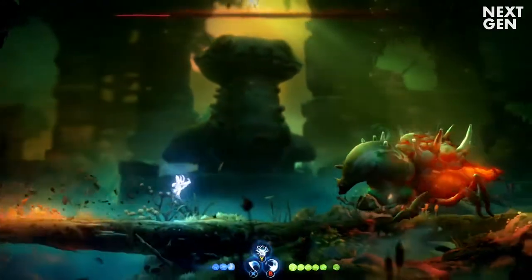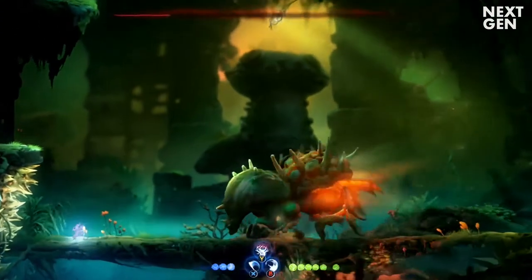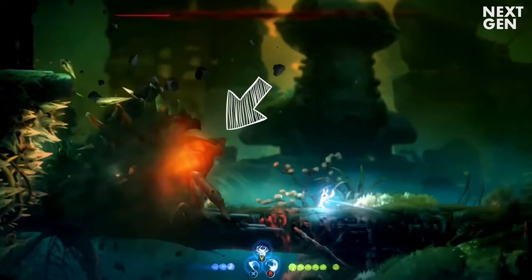To beat the Horn Beetle you have to hit its glowy back. This is easiest after you evade its charge attack, which gives you an opportunity to hit it three times with the normal attack.